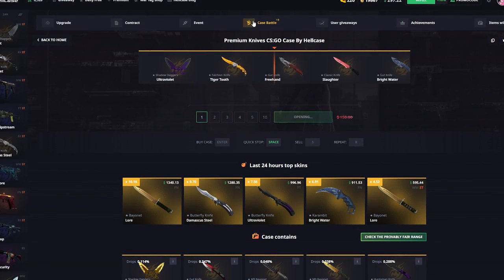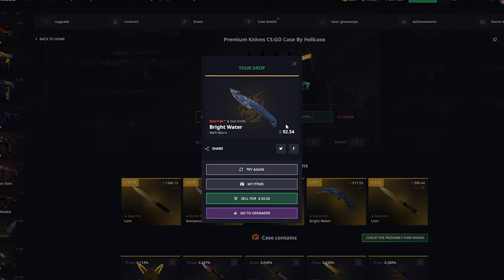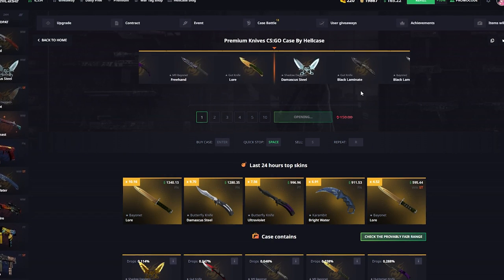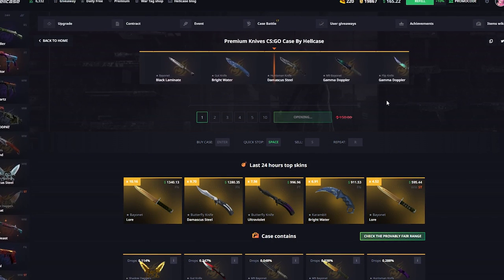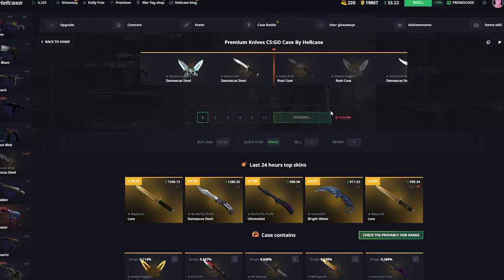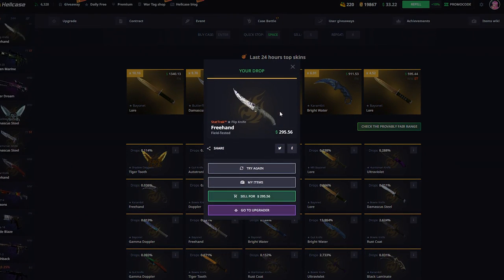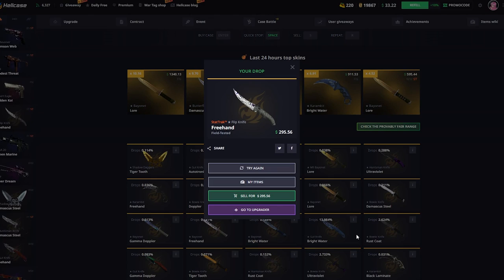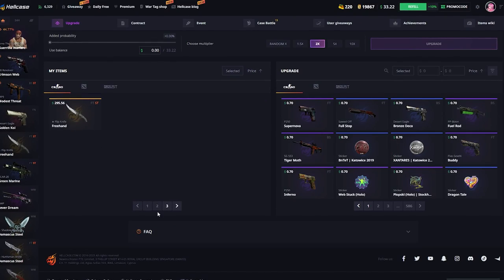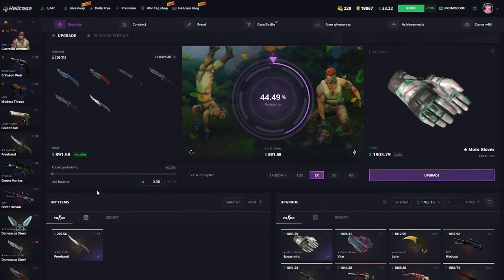We got a knife — Bright Water — at $92. Not the best but let's see. We could spend all the balance here and then do some upgrades after. Hopefully this is a good condition stat track. Can we get profit? Oh, this IS profit — this is $295! Let's go! That was a really good one. All the others were really close to even and then we got that, so we definitely made profit from the knife case.